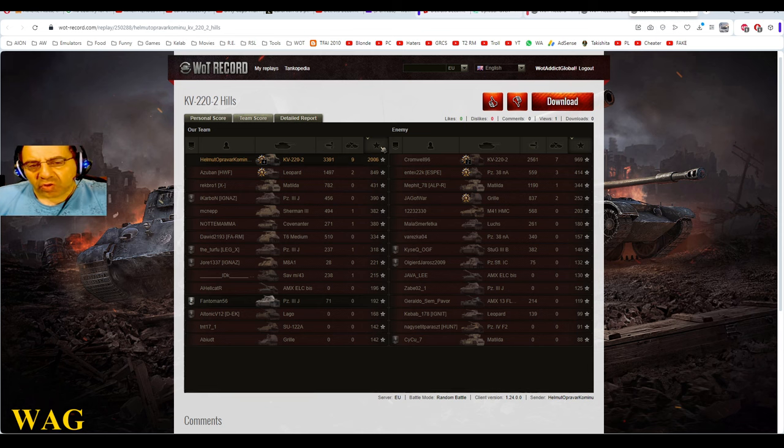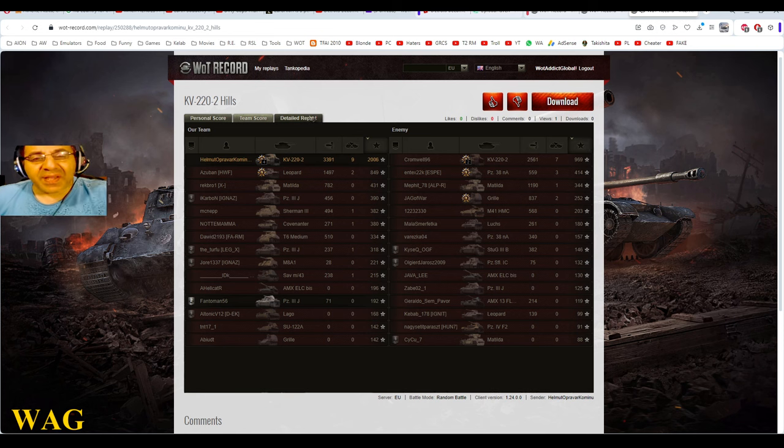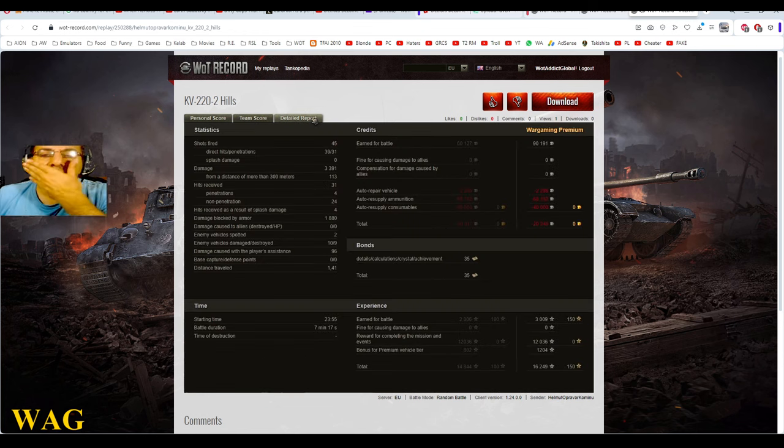High Caliber, Top Gun — which goes with Radley Walters — and Steel Wall. Amazing. 2,006 base XP, ladies and gentlemen. He comes out on top in literally everything. The second closest is the Leopard who died in the end — kudos to him, he got 849 base XP and almost 1,500 damage. The enemy KV-220-2 did very well: first in damage, seven kills, 969 base XP on a loss.